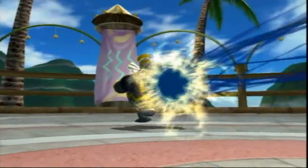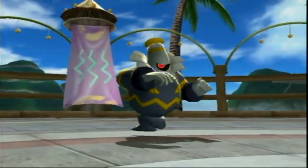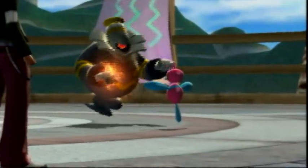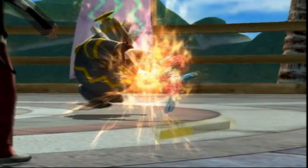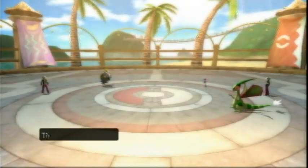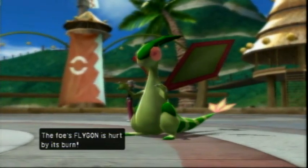Porygon-Z uses Dragon Pulse, and it does not knock out Dusknoir — thankfully. Dusknoir, with that sun backing it up, uses Fire Punch. You'd think Porygon-Z got knocked out, but it actually survived with like one HP. I was like, dang — that's not good.